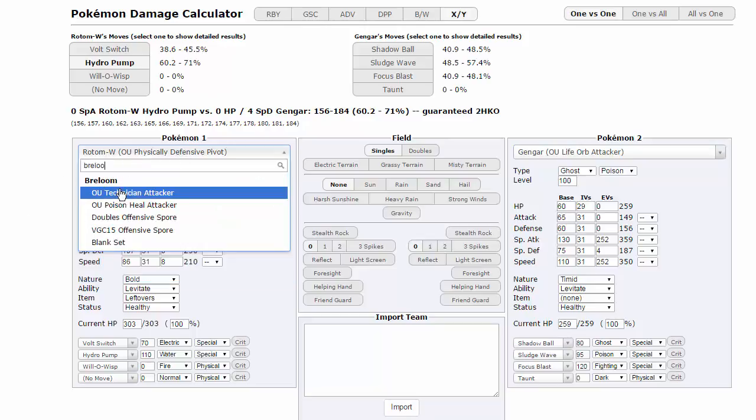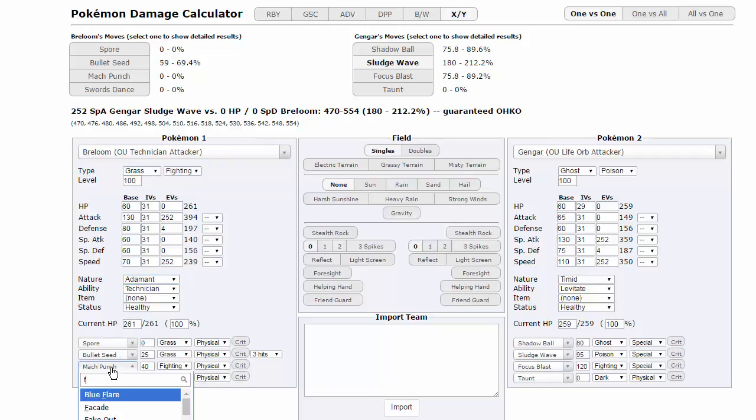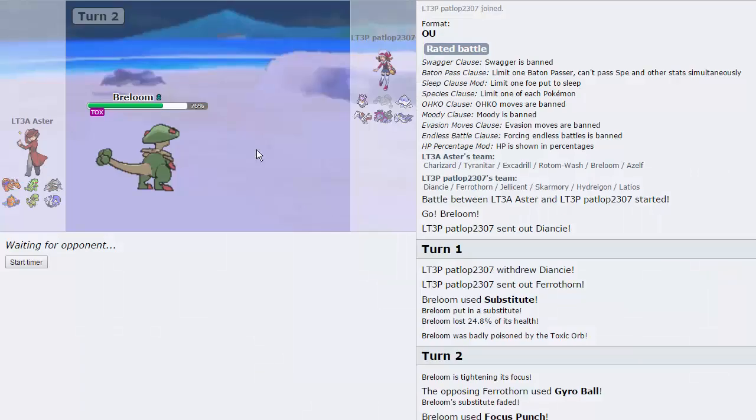Breloom, OU Technician Attacker without the Life Orb. Let's say Adamant, because I think that's what we are. Give me Focus Punch over Mach Punch. Focus Punch versus Ferrothorn OU Utility — Focus Punch does 102 minimum. I don't know if the crit mattered; I don't think it does. You guys can see the whole calc now.